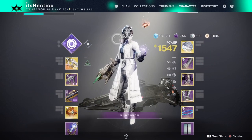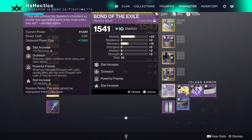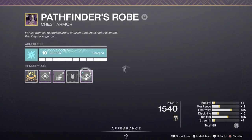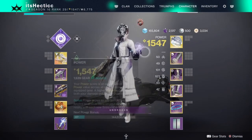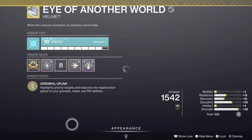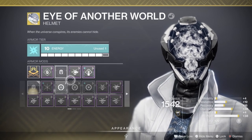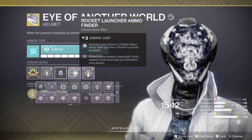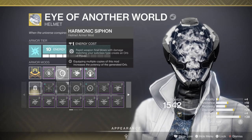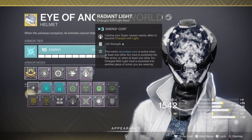After having those mods equipped, the exotic I'll be using is the Eye of Another World. This helmet is an S-tier roll. What it does is highlight and prioritize targets, and improves regeneration speed of your grenade, melee, and rift energy — essentially buffing your grenade speed and getting it back. I'm using Rocket Launcher Scavenger. I'm also going to be using Rapid Kinetic Weapon Final Blows with damage matching your subclass type, creating Orbs of Power. This is great with the Orb of Power changes to PvE, so it's very crucial. And then Rocket Launcher Ammo Finder.